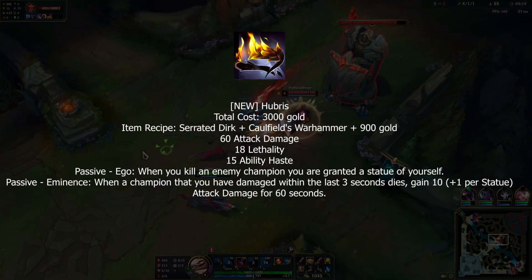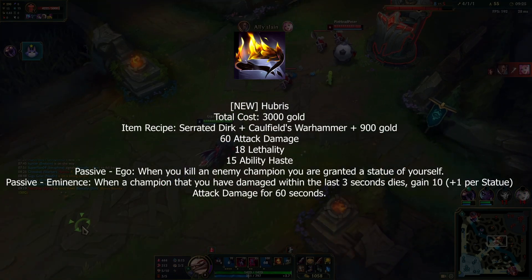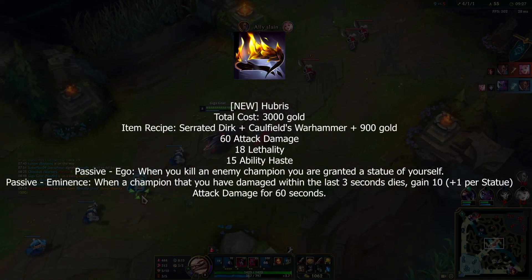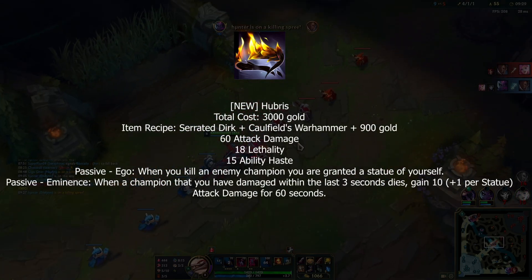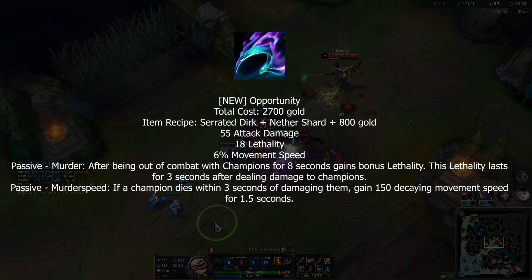Hubris is a funny new item — AD, lethality, and ability haste. When you kill an enemy champion, you gain a statue of yourself. The secondary passive gives you 10 AD plus one for every statue, and that buff lasts for 60 seconds.